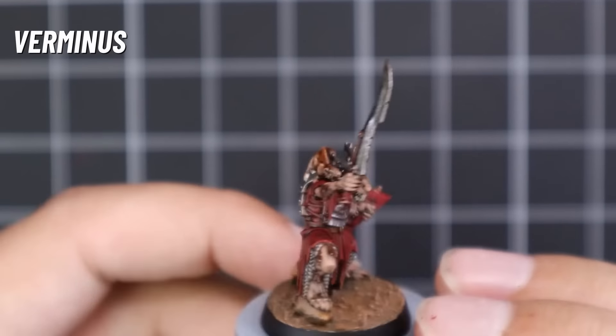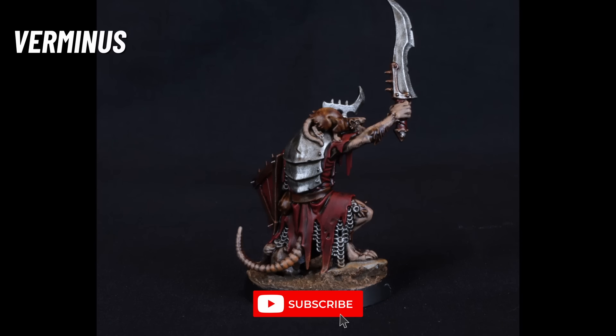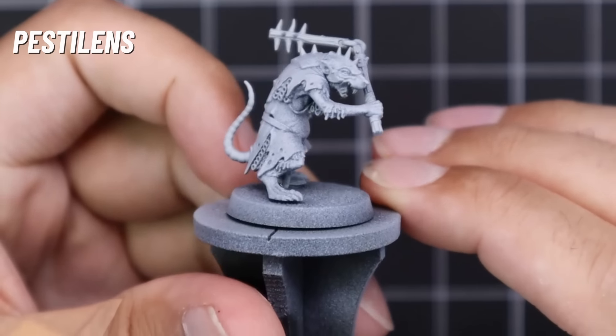So here's our finished Verminus clan rat. I put a little coat of a pale color on the teeth and painted his eyes red — that's it, those are the only two bits I didn't show you. It took absolutely no time at all to get him done, and I think he stands out really nicely. If I had a squad of two squads of 20, or a big block of 40 of these guys on the table, I think they're going to look awesome.